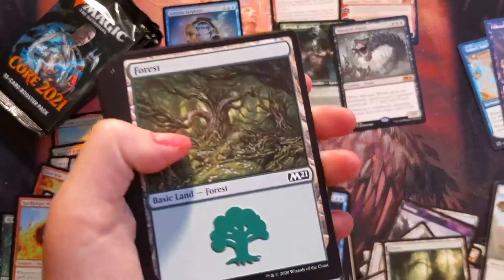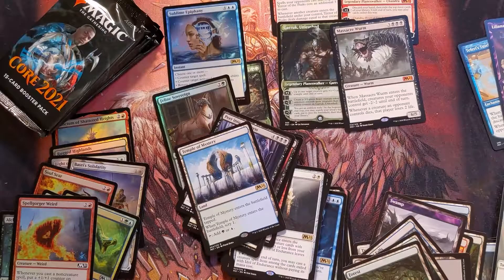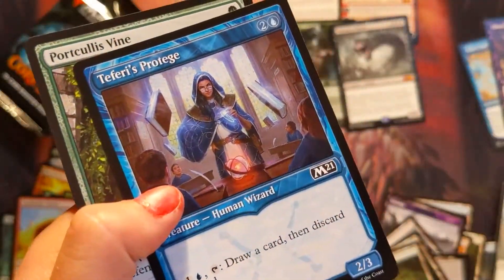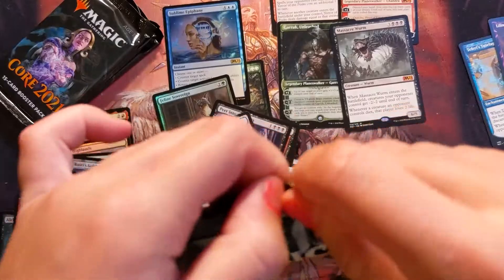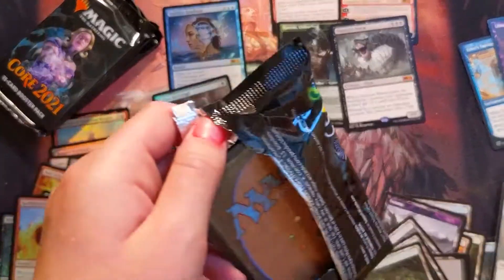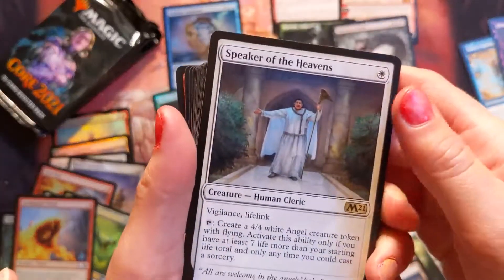The pull tabs are so hard to work sometimes, but I really like the fact that they got pull tabs on this — it looks so nice. Oh nice — Temple of Mystery! We can use that in the deck somewhere. Oh, I got an alternate art — nice! I really like those alternate arts, I think they're pretty interesting. The ones out of Ikoria were cool — Ikoria was a fun set. One of my favorite sets is probably Theros.